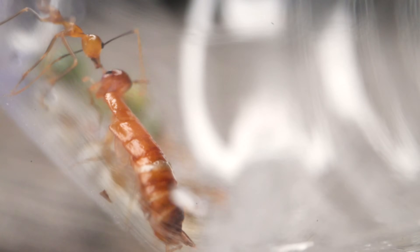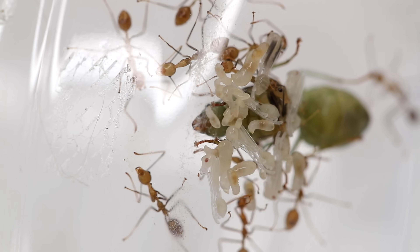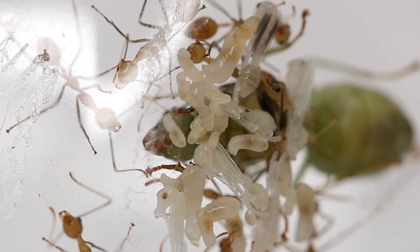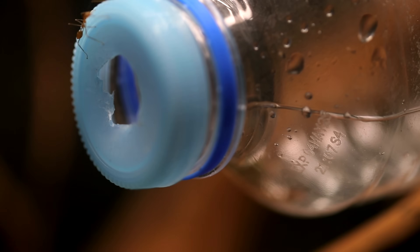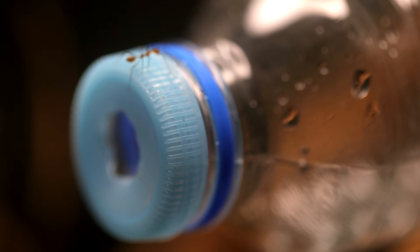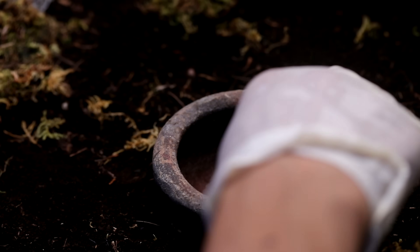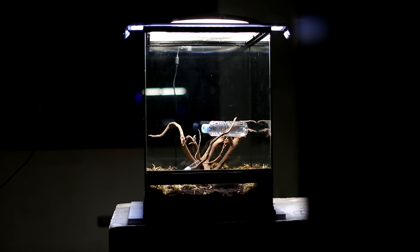Day 29, we fed the Jade Empire their very first meal ever — a baby roach. Day 36, the ants established a garbage site inside their bottle, making conditions a bit poisonous for the Jade Empire, so we poked a hole into their bottle cap and placed them into a spacious terrarium where they could dump their garbage and forage for food, as they would in the wild.